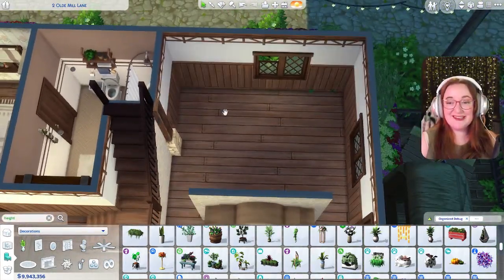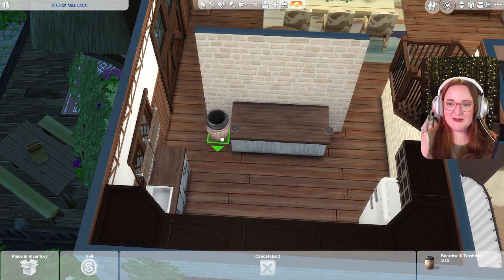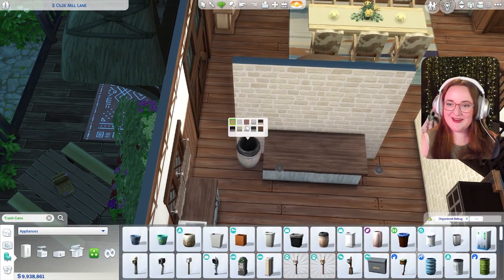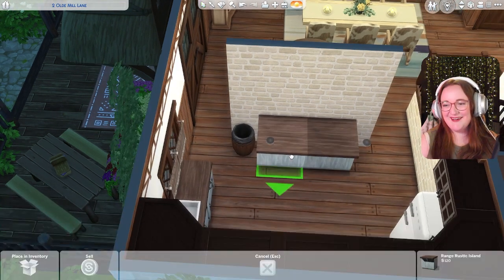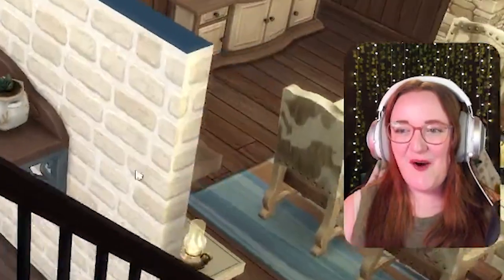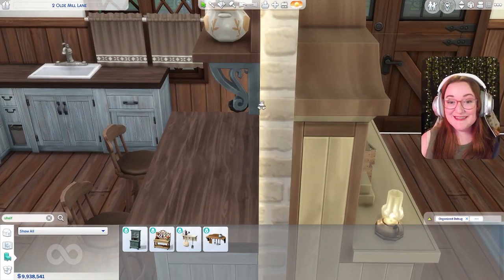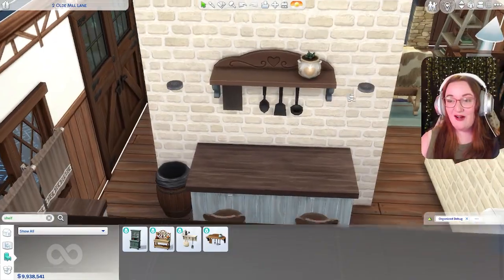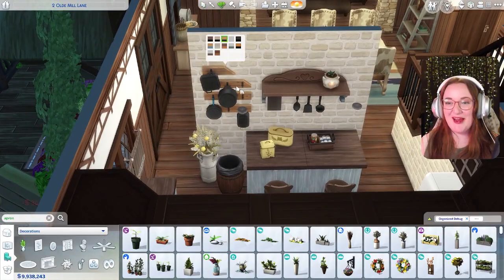Let's jump on over to the kitchen. We'll have this go all the way around and still put a little trash can right here. Look at me remembering to put the trash can in — wow. I knew Cottage Living would come through with some adorable shelving to go over here. Look at that — look how good this matches! What are the odds? And we have to have these cast irons too — are you kidding me?